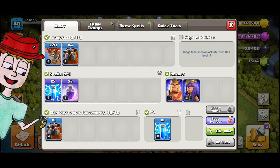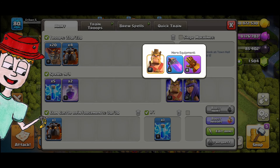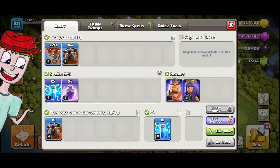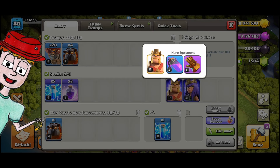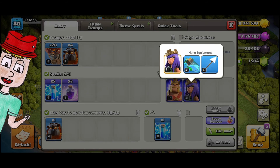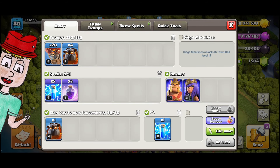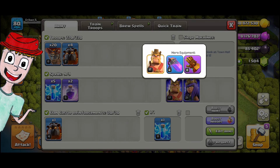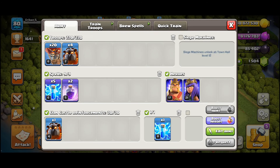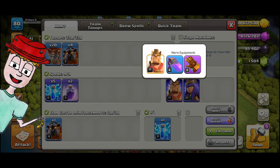Here is the army composition. The hero equipment is the Giant Gauntlet as well as the Rage Vial, and then the Giant Arrow and the Invisibility Vial. You can swap out the Giant Arrow for the Archer Puppet if you want. And if you don't have the Giant Gauntlet unlocked, then you can use the Barbarian Puppet instead.